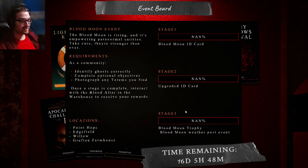'Once the stage is complete, interact with the blood altar in the warehouse to receive your rewards.' My fear is it says 'as a community' - does that mean I have to play with someone else? I kind of want to play by myself. Stage one locations: Point Hope, Edgefield, Willow, and Grafton - only one big map and it's Point Hope. 16 days - that seems longer than I was remembering.